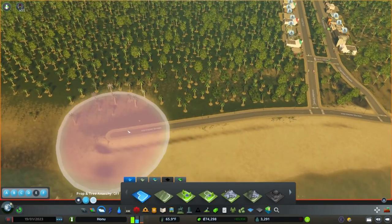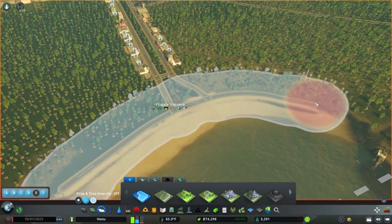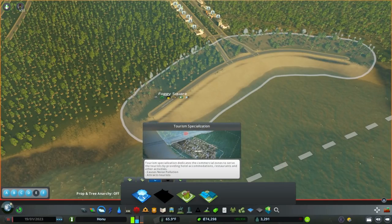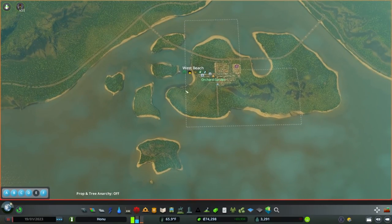So we've got some zoning defined. What we want to do here is our first tourist area. Let's look at our zoning specialization specifically for commercial. A little while ago we unlocked tourism, which dedicates commercial zones to serve tourists by providing hotel accommodations, restaurants, and other activities. It causes noise pollution and attracts tourists — so be very careful with noise pollution; you don't want to sit this too close to a residential area. I'm going to call this West Beach for now.